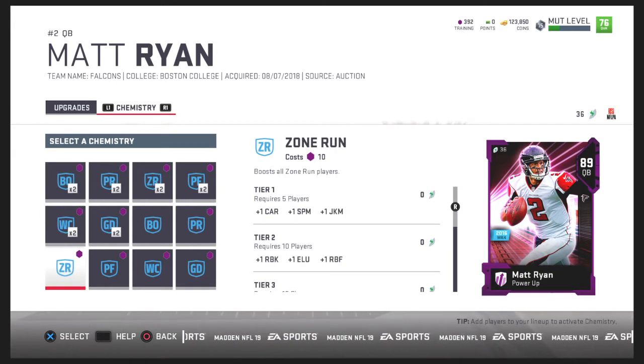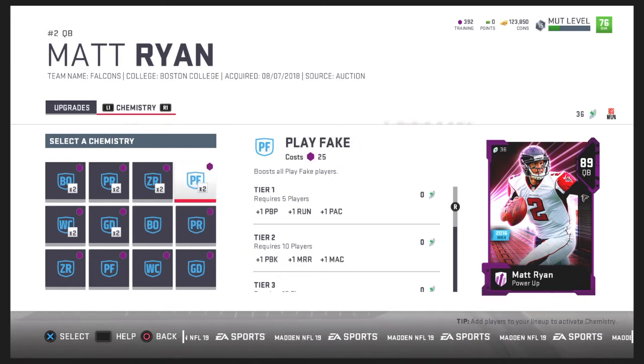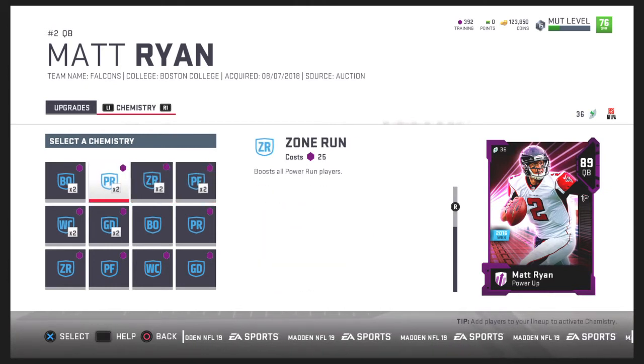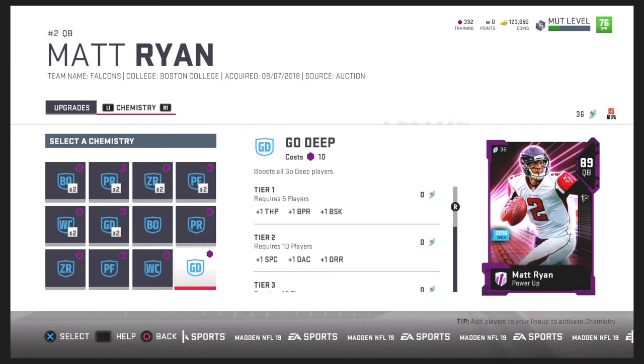Now this is interesting — catching, what about deep? He needs that deep stuff. Play fake, play action. He needs throw deep — don't run carrying. Going deep, yeah, he needs that throw power.